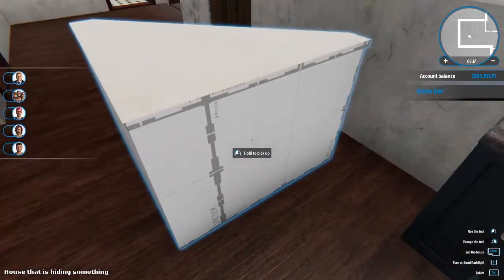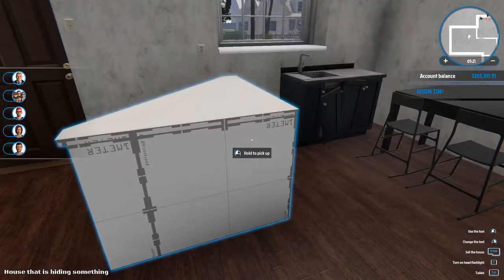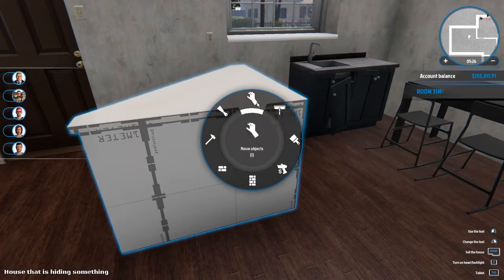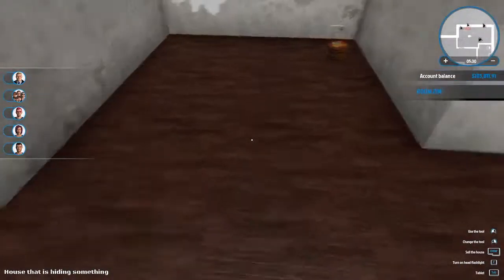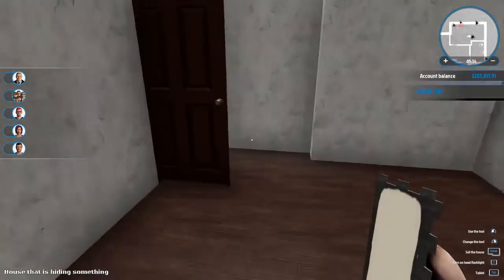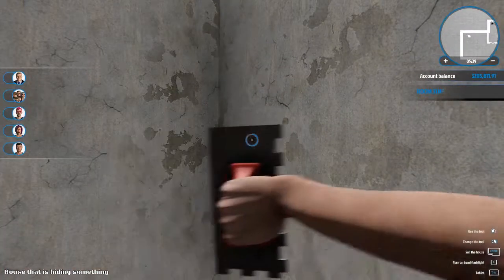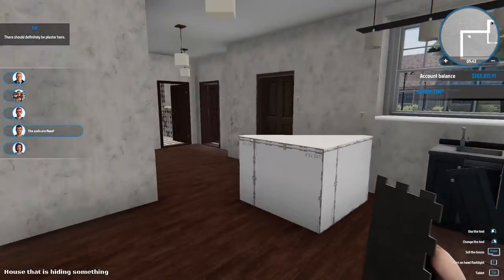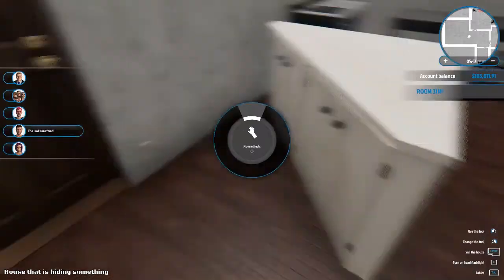I've never seen one of these before - never actually seen the back of one. It says 'one meter prototype.' I wonder if that is going to change with an update. There we go. The plastering can be a little glitchy too. Okay, so that's all the holes for the plaster.